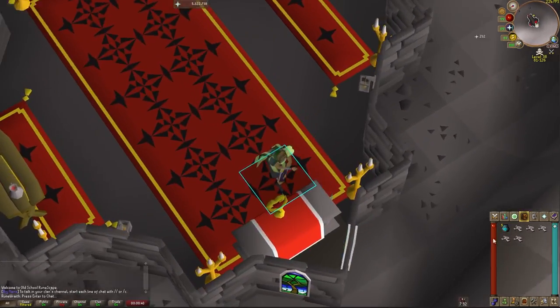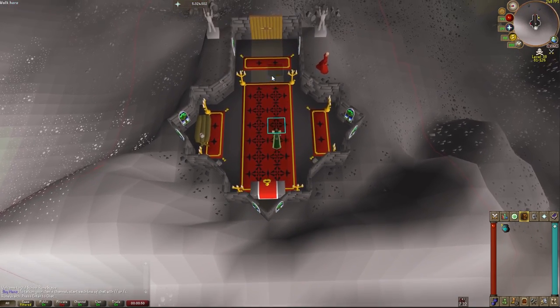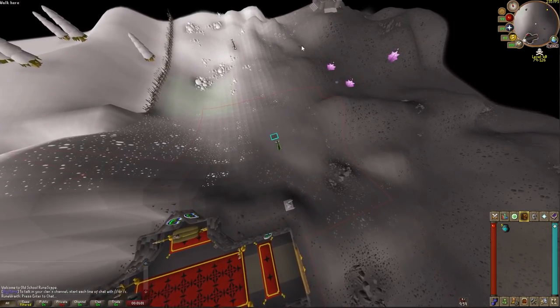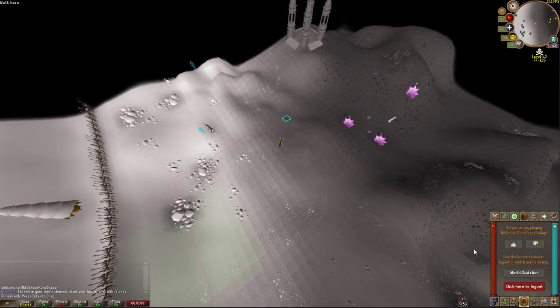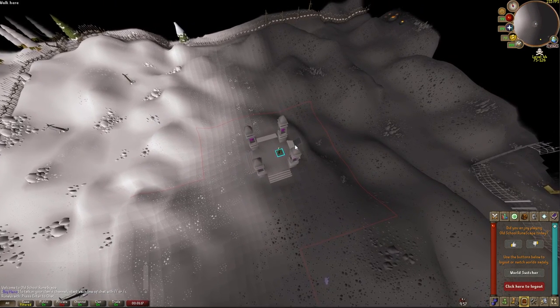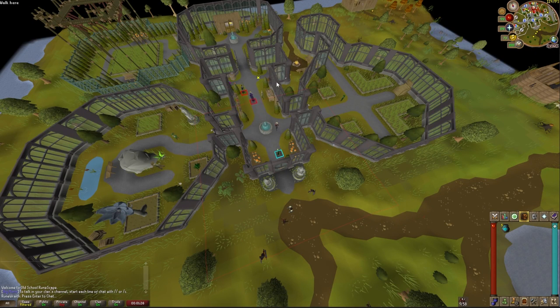The third tip is so simple but so many people forget it. What happens at the chaos altar when a PKer comes and you're in the middle of banking or restocking? At the very end of your bone trip, open the doors and shut them behind you. This makes it look like nobody is using this world — the doors are closed and there are no human bones at the base of the Wine of Zamorak. If you leave the door open, that's a clear sign to PKers that someone has just been there and is probably coming back shortly. Always close that door behind you.